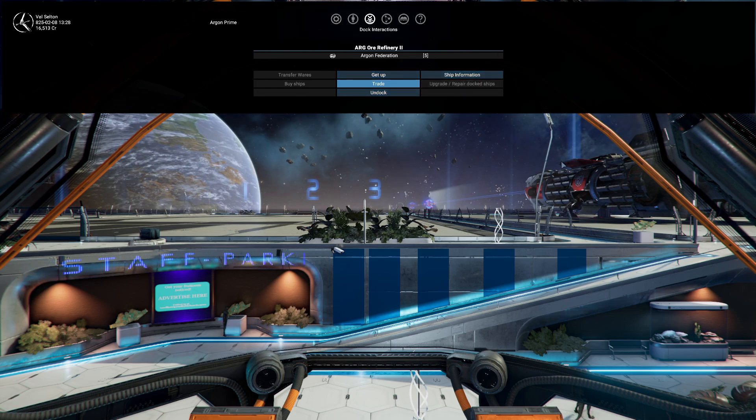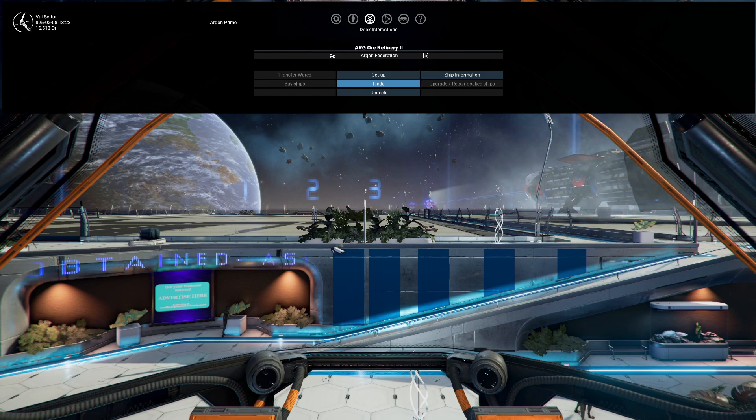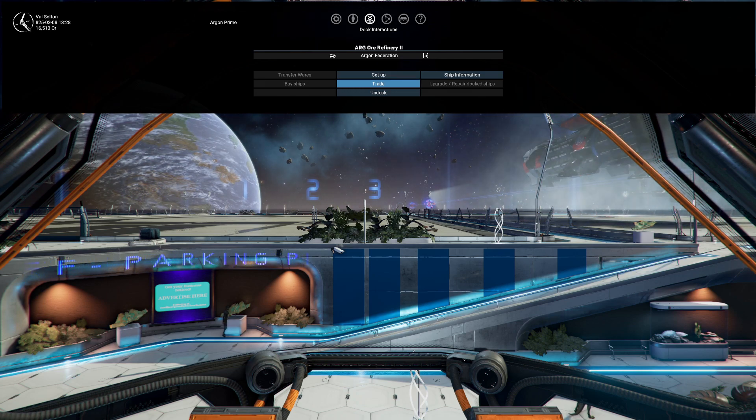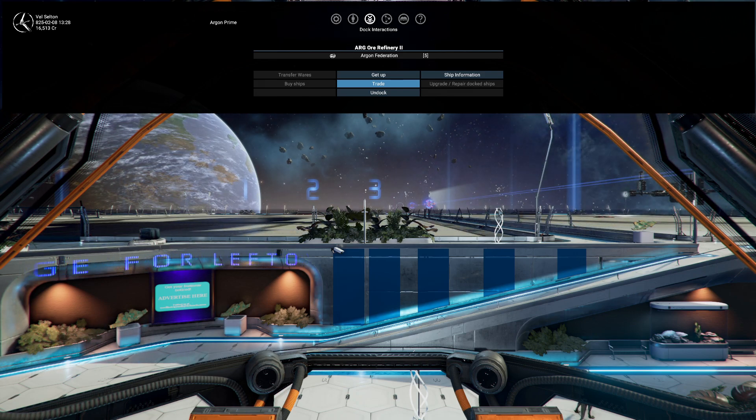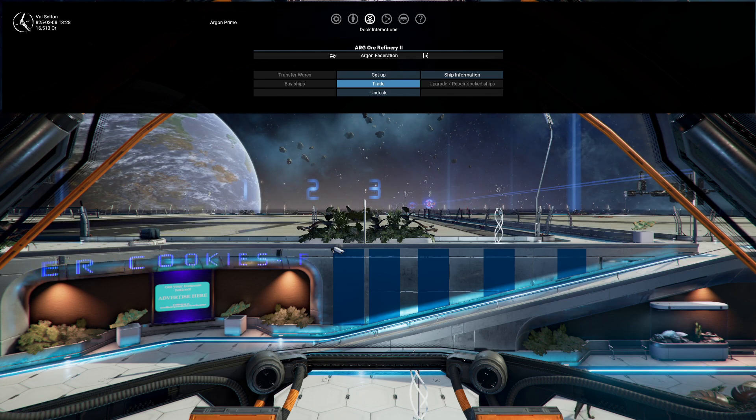The only thing the station doesn't do is buy your crystals, because it doesn't have a trading section for them. You'd have to go somewhere else like the equipment dock or trading stations. Just bear in mind you're going to collect all of them, and some may be illegal — unstable crystals for instance. If you get scanned by police you could get pulled up, so just bear that in mind.